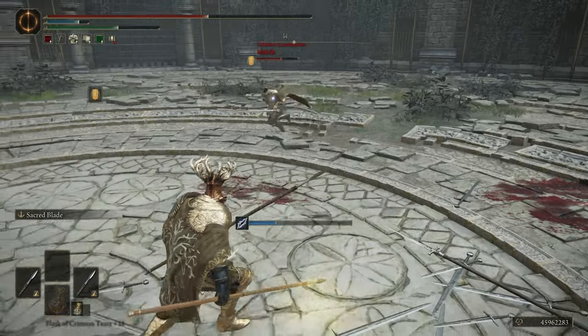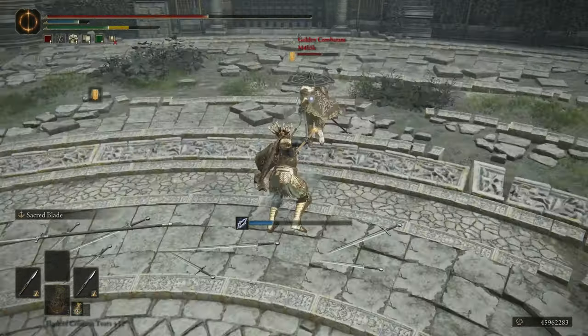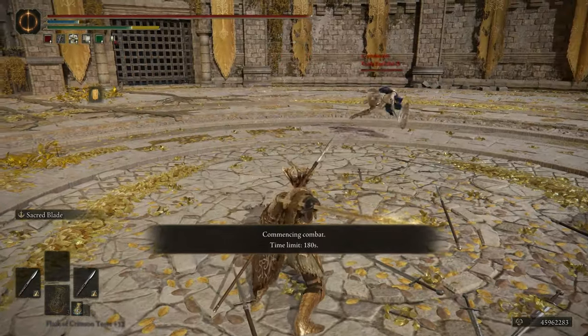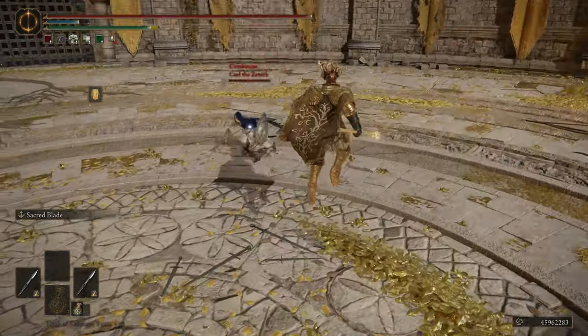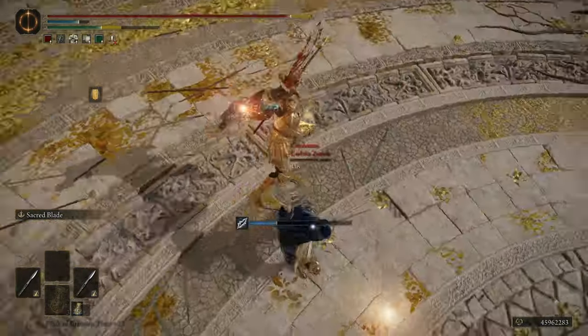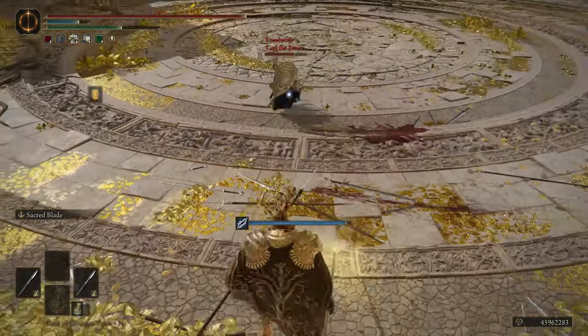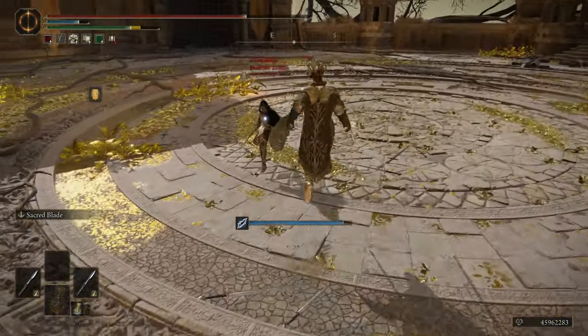Our Strength and Dexterity are both at 10, just to wield the short spear. Although Wretch also starts with just 10, so it works out nicely for optimization. And then we have 75 Faith. This is past the 50 Faith soft cap, but there's nowhere else to spend our points, so Faith will give us more damage.